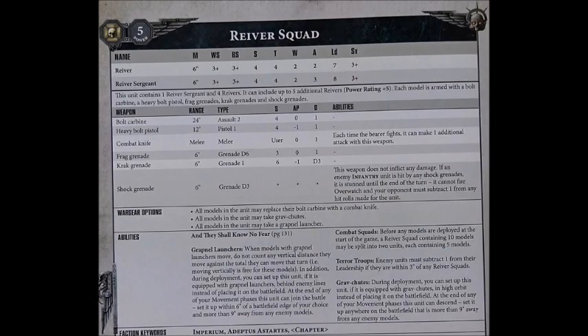Reavers are an elite choice for Codex Space Marines. They're Phobos Armoured, so they have some synergies with the Phobos Librarian's Obscuration Discipline and the Phobos Characters from Shadowspear. You buy them as a squad of 5 models including 1 sergeant, and at base with no fancy equipment they are 16 points per model - the cheapest Primaris variant out there at the moment, which is interesting seeing as they're an elites Primaris choice. As standard, they're equipped with a Bolt Carbine, a Heavy Bolt Pistol, Frag Grenades, Crack Grenades, and Shock Grenades.